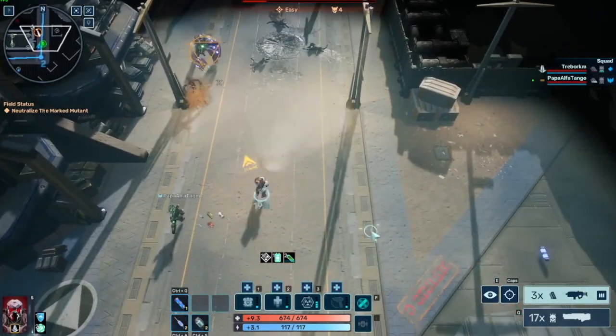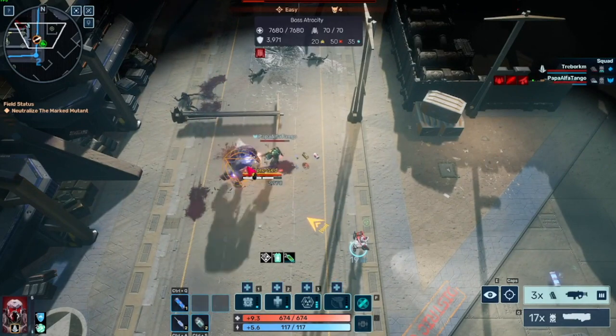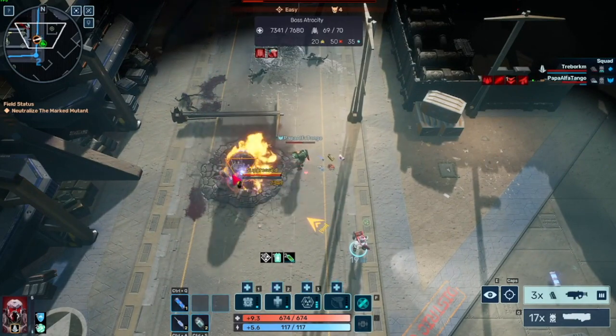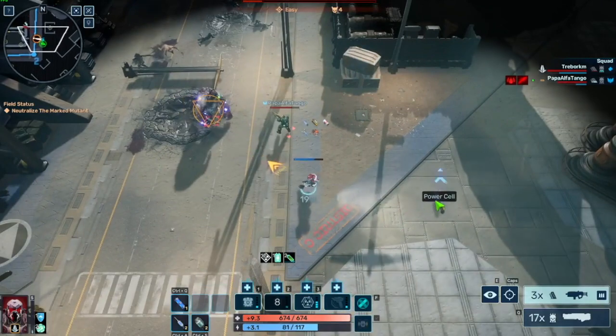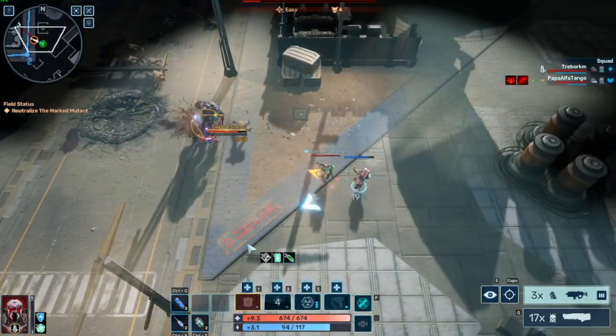You see the gray bars under him — those are armor bars. Throw your grenade at it and that will break the armor. You do not want to hit yourself with a grenade because you will hurt yourself. I just found that out.